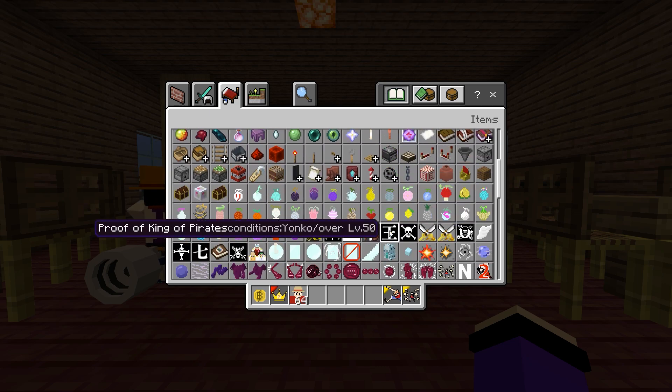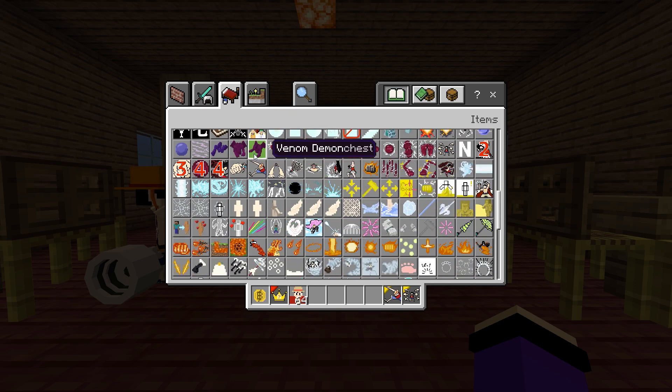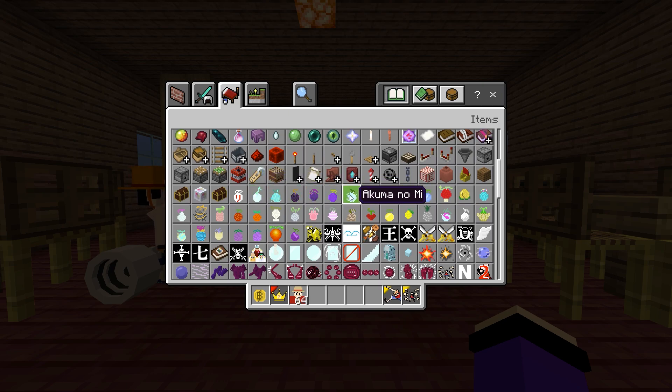Next, we have devil fruits in this Minecraft One Piece Eden 1.20, including every different skill. For example, we have the Gomu Gomu no Pistol and the Gomu Gomu no Rocket — skills that belong to Luffy. The way to get these skills is actually very simple: you have to eat the different devil fruits.